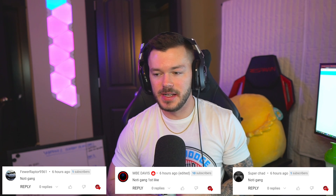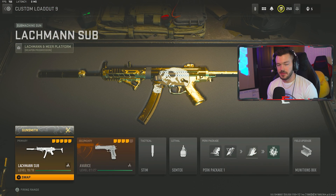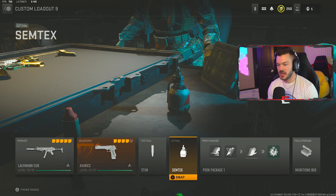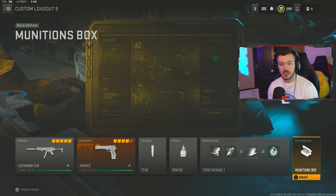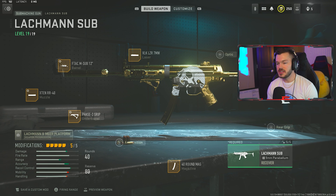Make sure you give it a like, subscribe, and have notifications turned on. Before we get into the first gun, let's cover the universal setup that stays the same on all of our builds: tactical stim shot, semtex lethal, and the perk package — double time, scavenger, fast hands, and quick fix. I always run this setup regardless of whether I'm using an AR or SMG, and the munitions box as my field upgrade.